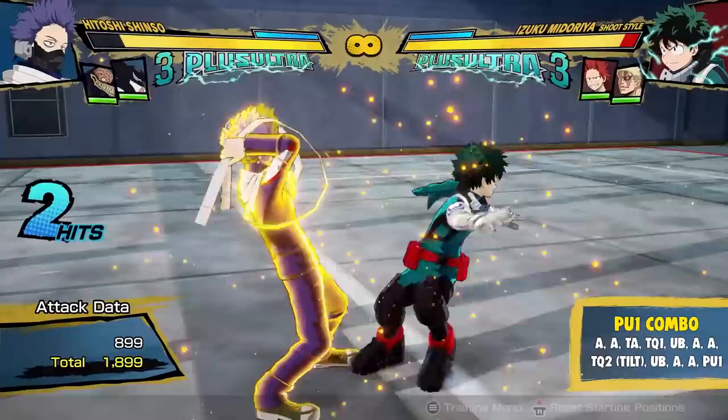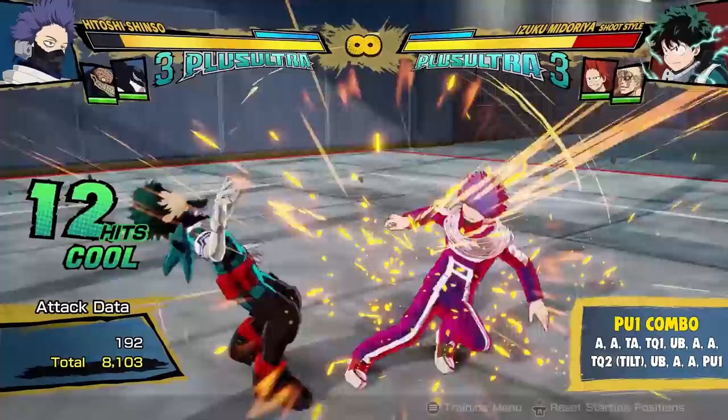And if you want to throw a plus ultra, I've been doing it at the very end of the combo. I tried to do it early in the combo since you can extend it, but I wasn't able to get more damage than when I do it at the end, so this is the route I have right now.